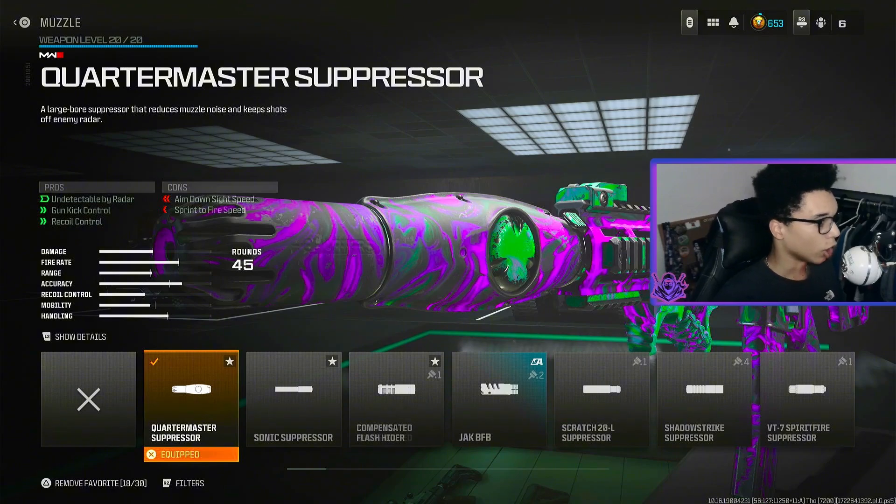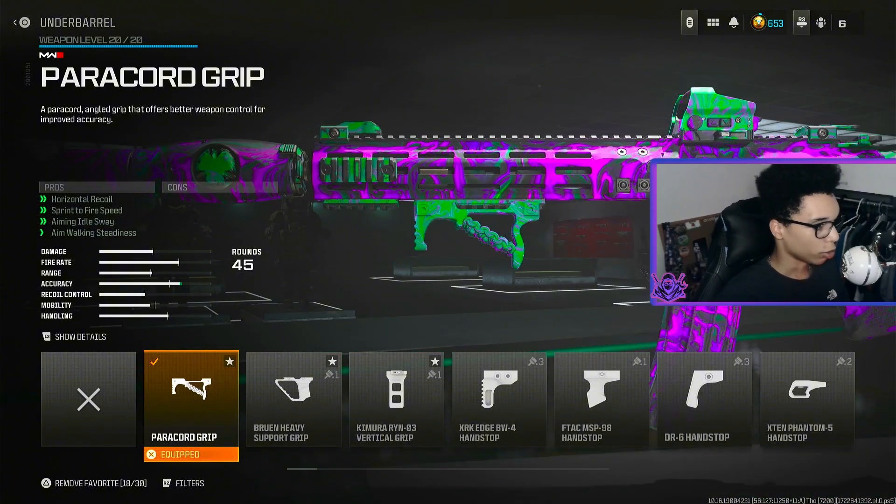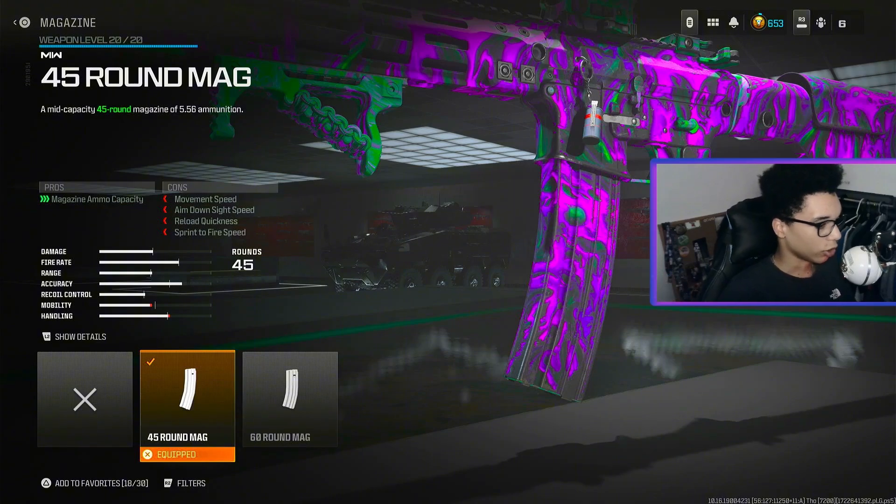For the muzzle on the M4 we are using the Quartermaster Suppressor for undetectable by radar, gun kick control and recoil control. For the underbarrel we are using the Powercord Grip for horizontal recoil, sprint to fire speed, aiming out of sway and aim walking steadiness. For the magazine we are using the 45 Round Mag.